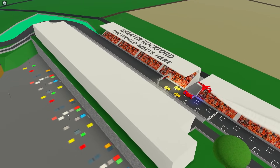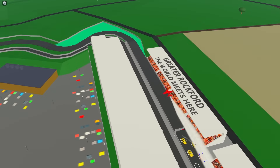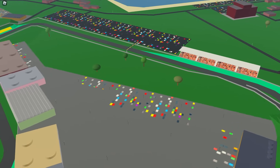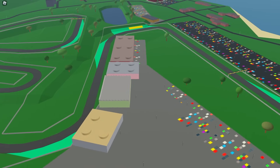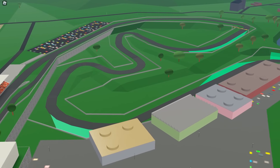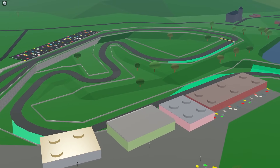We're now looking at the recreation of Interlagos, the racetrack in Brazil. They've done a really good job recreating it inside the game — it's got a lot of elevation changes and it's definitely going to be fun to race ground crew vehicles around.